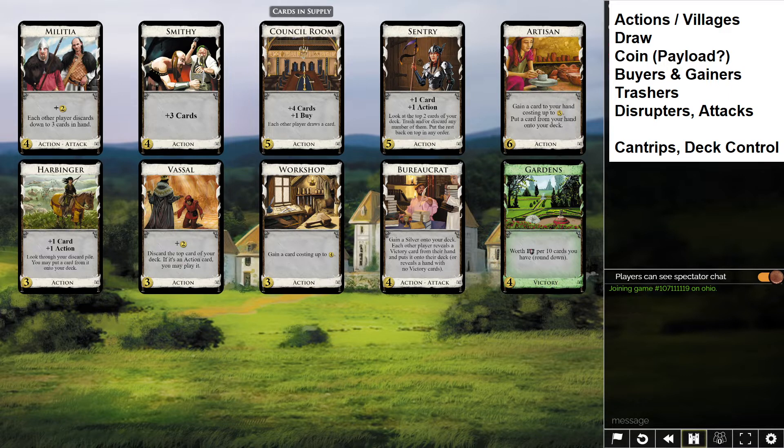For coin, we have Vassal and Militia — two terminal silvers, which are cards that don't give you actions but give you two coin, basically action cards that function as silver but also do something else. Again, without villages we can only play one per turn, so we're not going to be able to generate a lot of money through these.